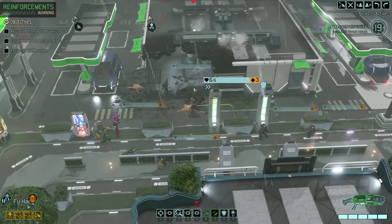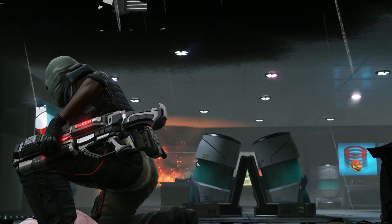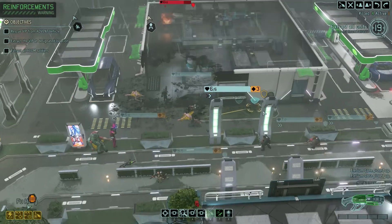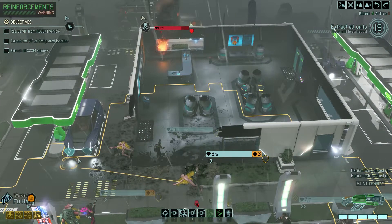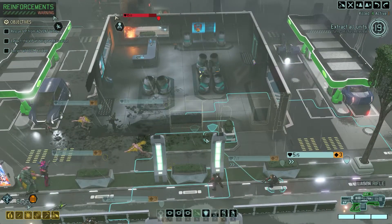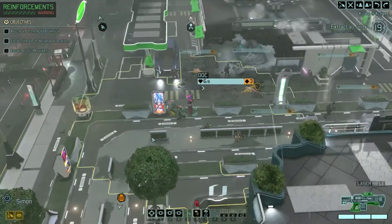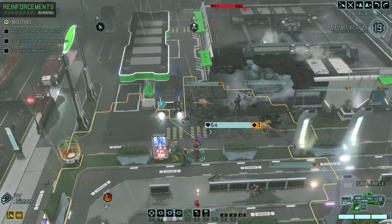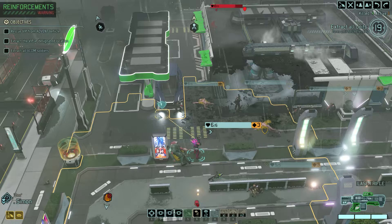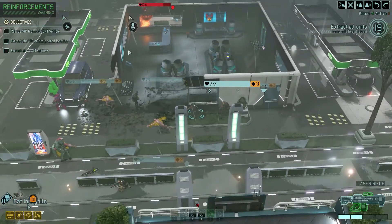I need to be very careful because I don't want to activate the Muton pod, and I do have people in the open now. Fu Hang, get you up here. Sokos, get you over here — just moving up a little bit for now. Unfortunately without the Shinobi, it is a lot harder to move people. Let's move here. You overwatch, see what happens. You overwatch, see what happens.